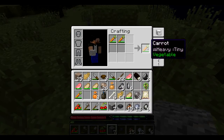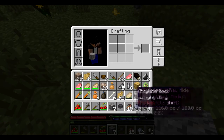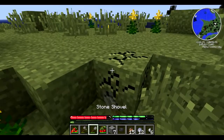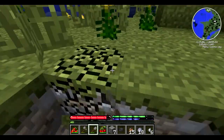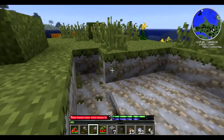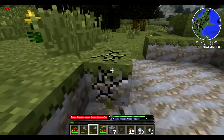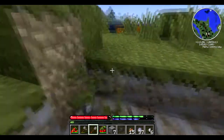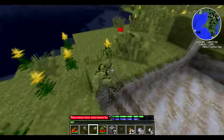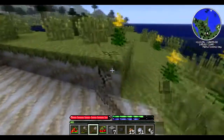I didn't mention it but I also got a lemon tree sapling - it's gonna give us lemons if we plant it down, it's a fruit-bearing tree. There are some pumpkins over there too but I don't know if they're used in this mod. We're gonna get a stack of clay and get back because we're gonna need quite a lot of it.